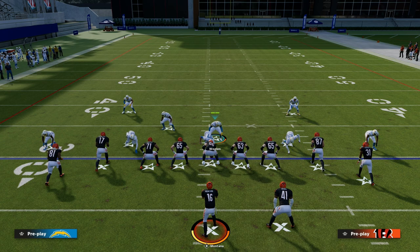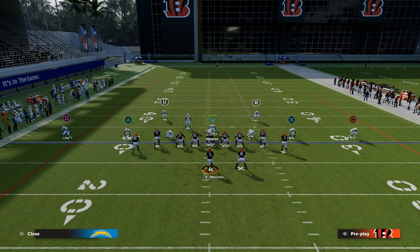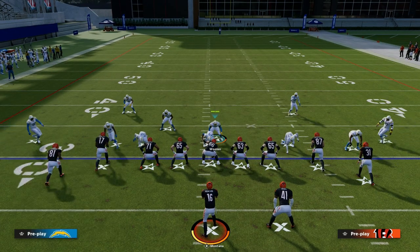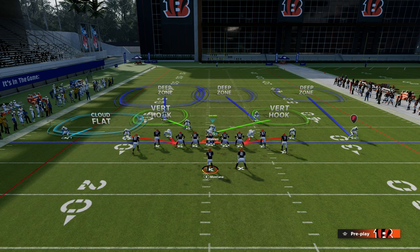Then we're going to do what I call a roll coverage concept — we talk about this in our Dollar three-two defensive ebook. Basically what you're going to do is outside-third your wide side player, cloud flat your short side player. You could also put them in an inside quarter zone if you wanted to, but I like cloud flat generally speaking, and then you're going to middle-third the safety.